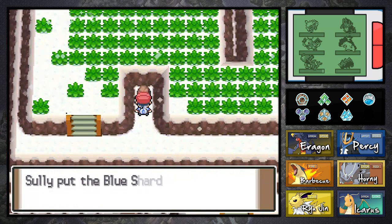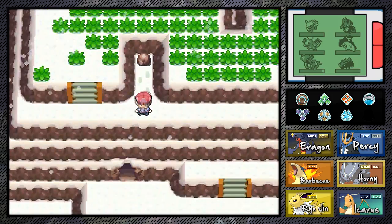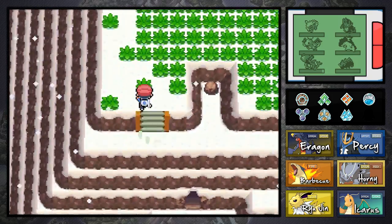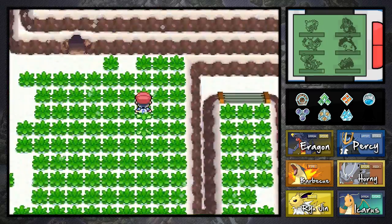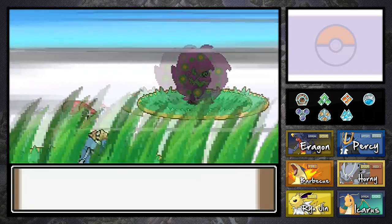We found a blue shard — they hid that blue shard like it was a freaking Master Ball, but no it wasn't. I think the repel has worn out. I'm going to try to run into a wild Pokemon just to catch something, because a lot of you guys have been nagging on me for the past few episodes to catch some.